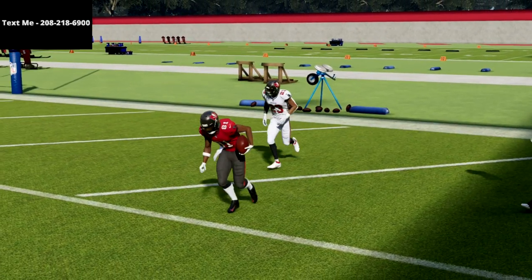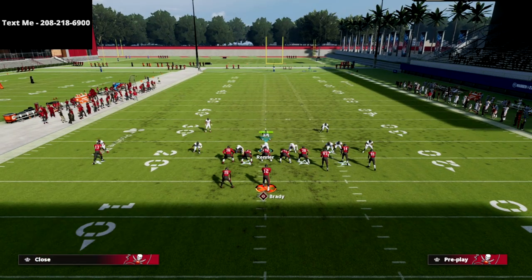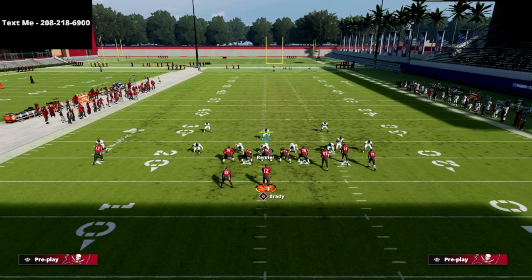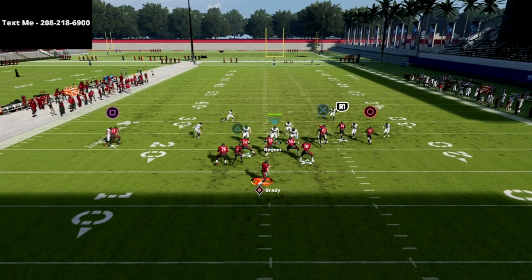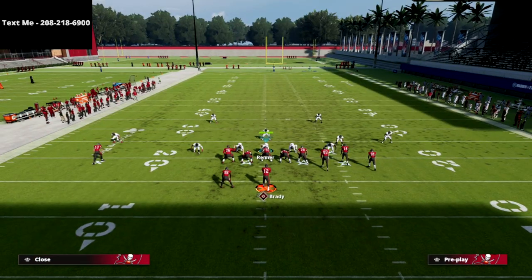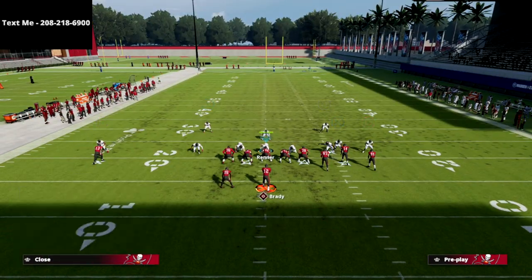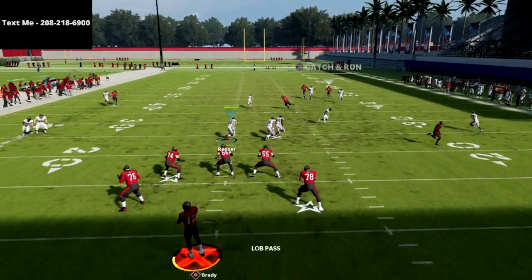I wanted to shift gears and talk specifically about cover 4 match. One of the popular tactics out of cover 4 match is to take the corner or safety and put him on a deep half to protect the match. Here's your setup — real simple, we're just attacking vertically. What you're going to see is this deep half is going to get sucked in, so I'm just going to lob it over the top. The circle receiver gets a step on him and we're able to beat cover 4 quarters over the top for an absolute laser. Most people think putting the safety into a deep half protects their quarters coverage — I'm here to tell you it's not going to.